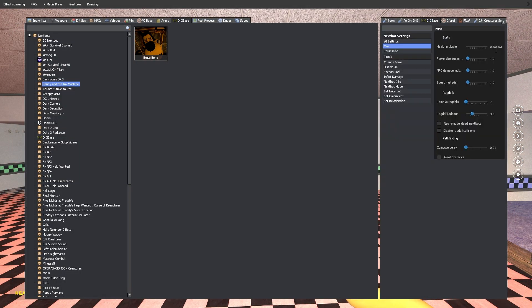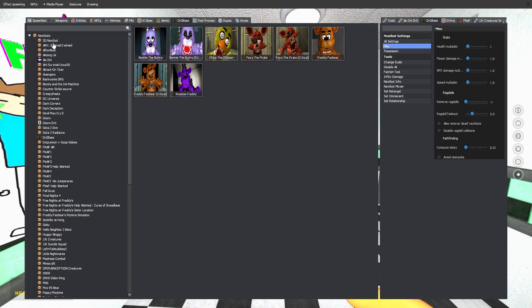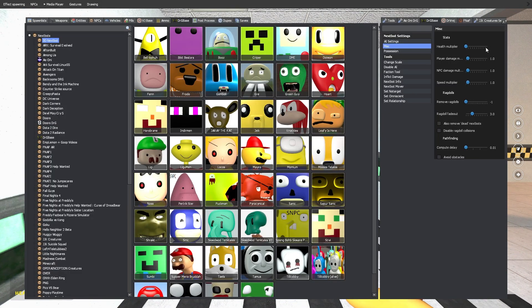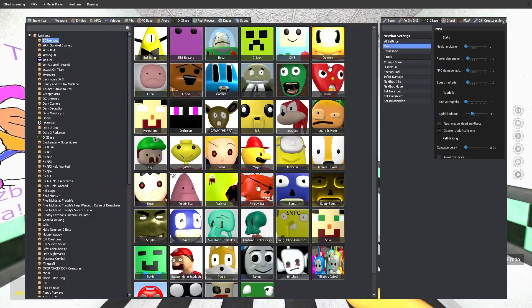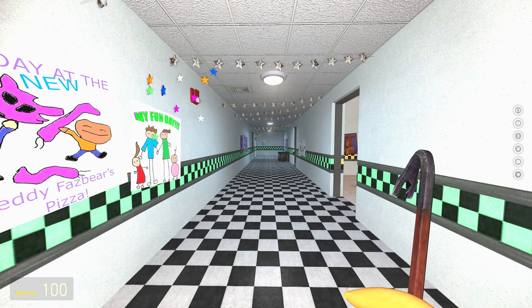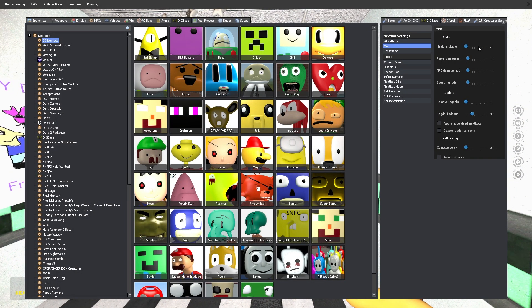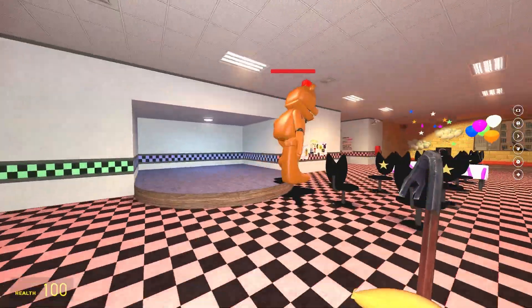Let's spawn in some Fazbear Ultimate Pill Packs — actually, we'll spawn in some regular 3D NPCs. Let me change his health to 0.1 because it's just not fair. Wait, that's how low his health is? Let me try 0.01 — no, that's zero HP. So we do 0.1 and he has 85,000 HP. Let's spawn in one and see how he fights against all of these guys.